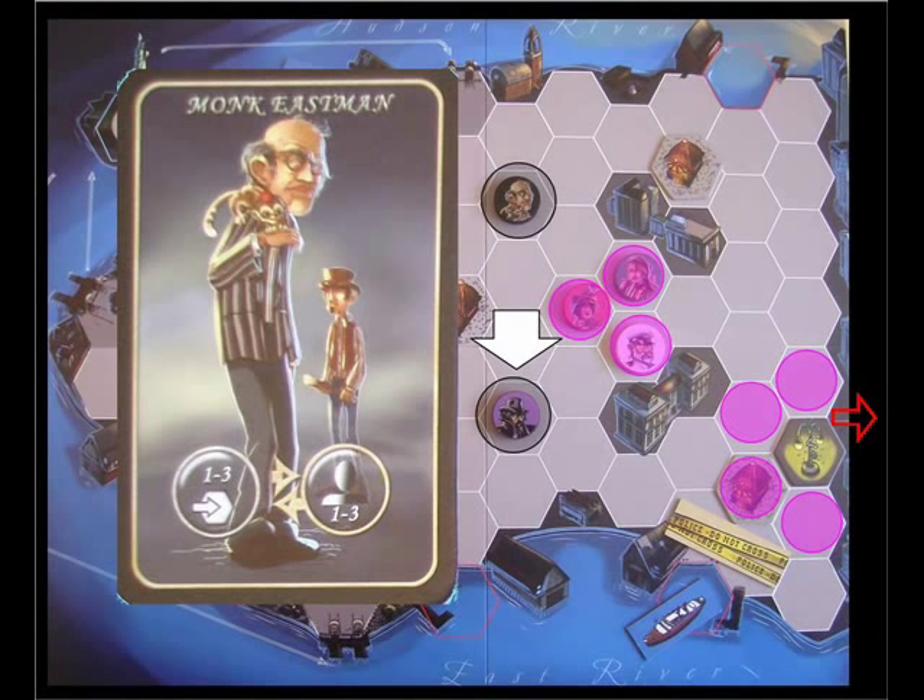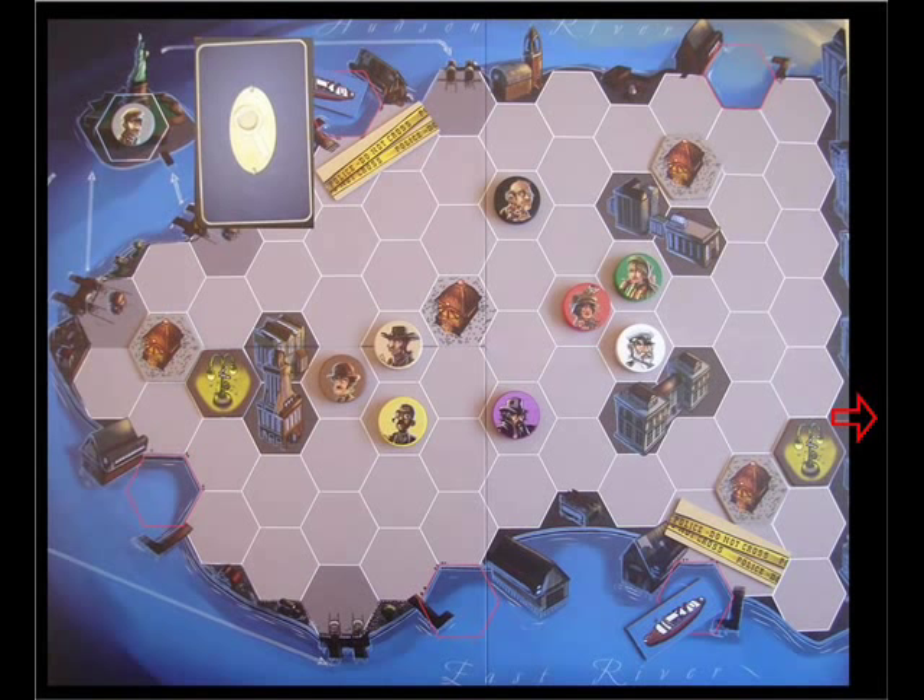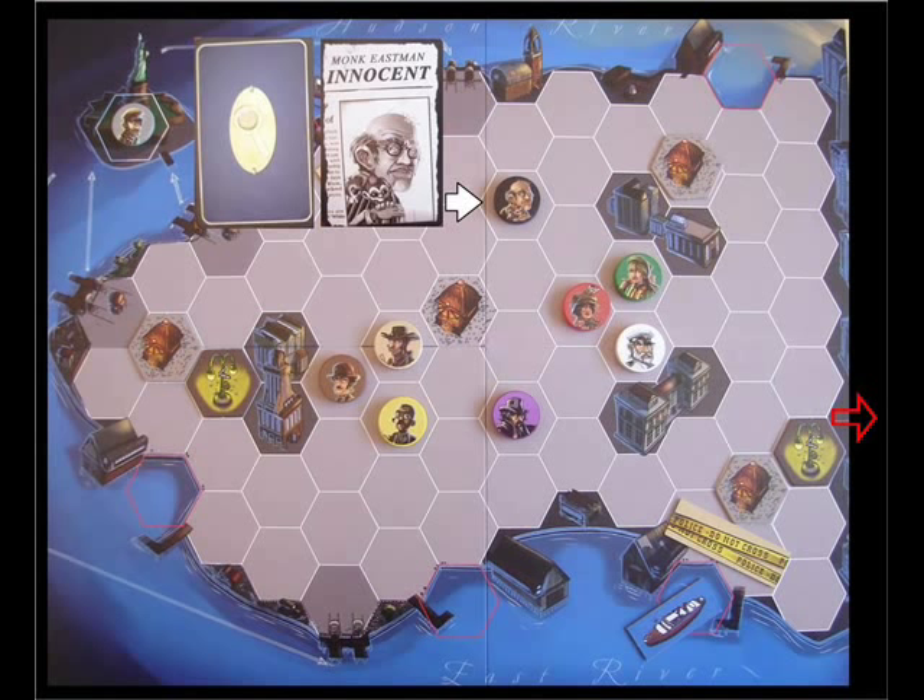Starting the game: the player playing Jack will draw an alibi card, of which there is one for each character. He draws Monk Eastman. Monk Eastman is now the only character without an alibi — therefore he is Mr. Jack. The player playing Jack will hold on to this card throughout the game.